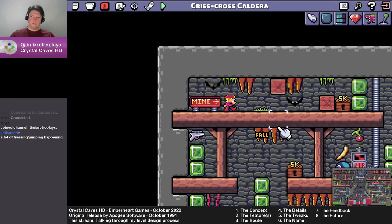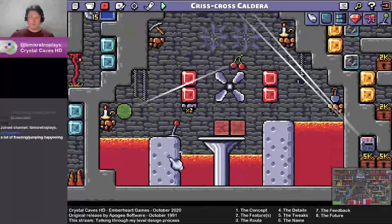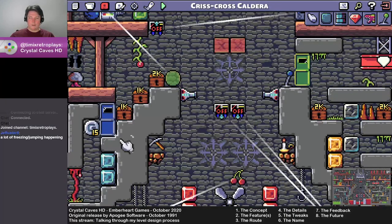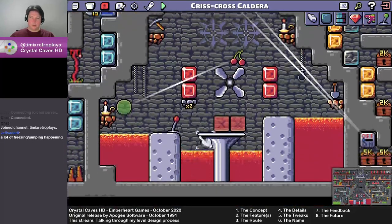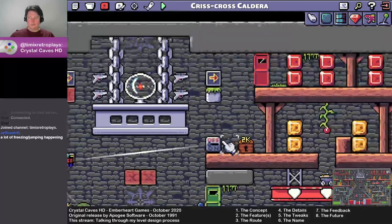This is called Crisscross Caldera. The concept and feature of this one ended up fairly intermingled — I basically wanted to make some sort of volcano, a level that had the volcano in the middle of it. I wanted to make it so that you had to jump over it a couple of times before you even went down here, and a level where you had to come down here to get some of the pickups no matter what. The rest of the level sort of came out of that.